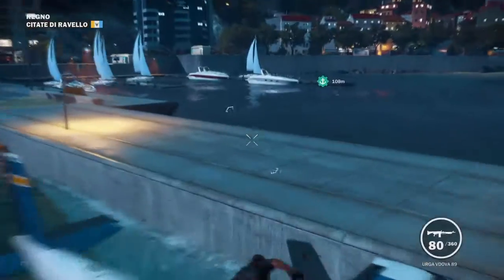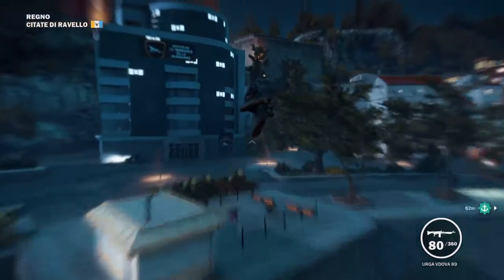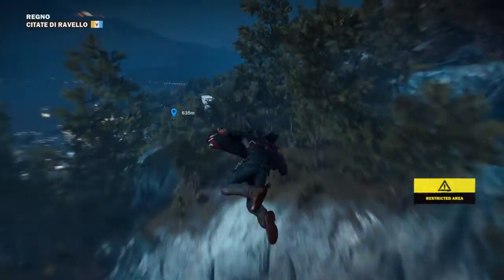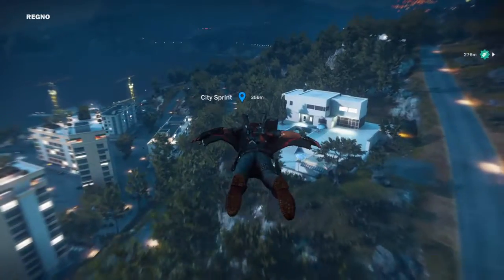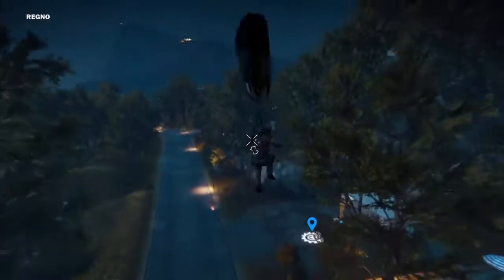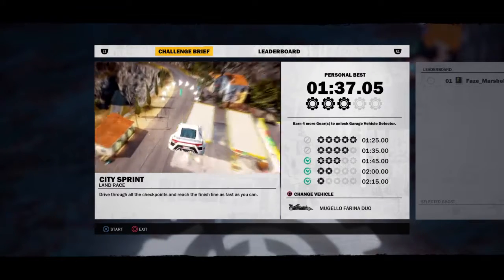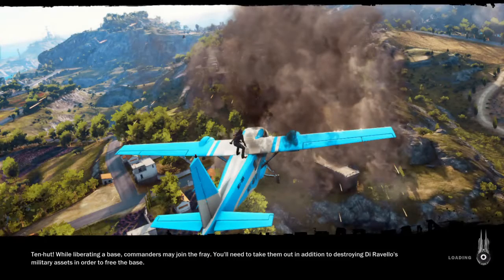I'll also show you another little thing on how to get the F1. It is right here — it's at the City Sprint. If you're on PlayStation then it's Square, but if you're on Xbox then it's X. Press X and it'll bring you into this screen and it has the vehicle right here. You can change it, but what you want to do is keep it as that.